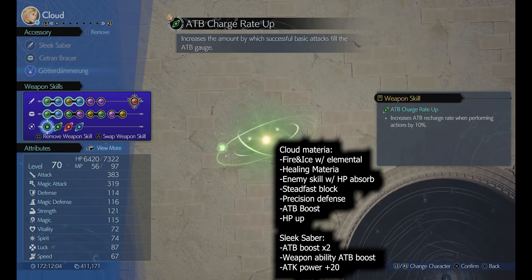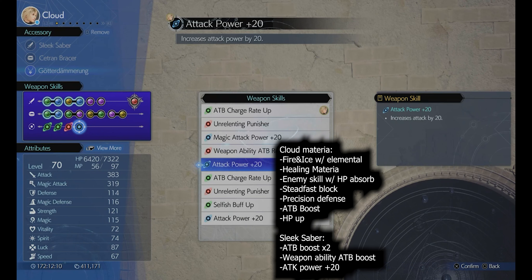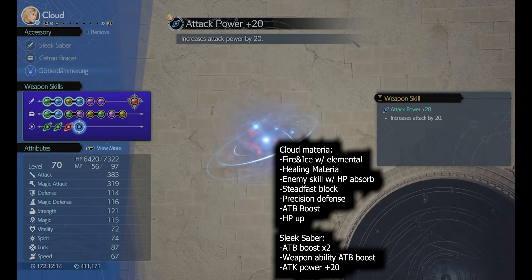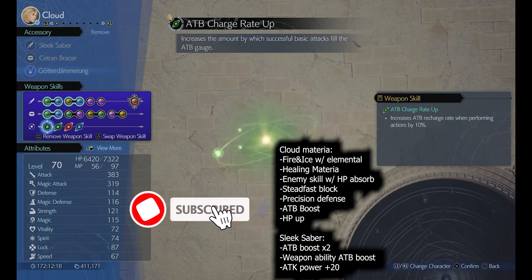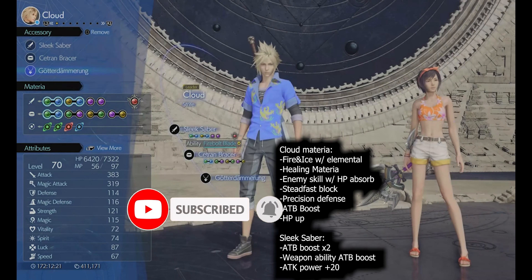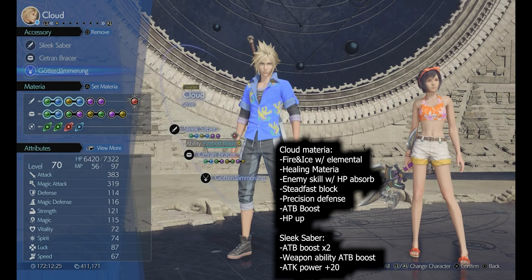You can probably make your build a lot stronger than this - I just went in with a regular build. You could definitely give Cloud a strength up materia or an HP up materia, anything that further strengthens the character individually. I even went in with magnify materia, which there's no need for, but you can go in with more warding materia and definitely make it easier for yourself.